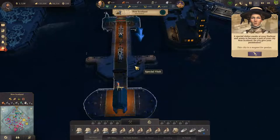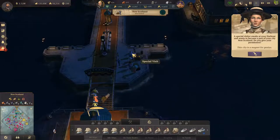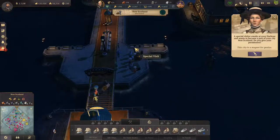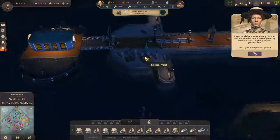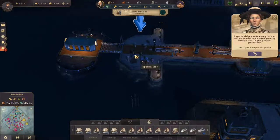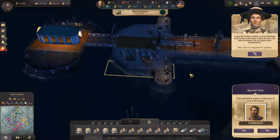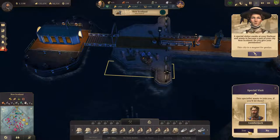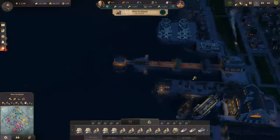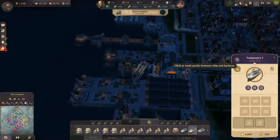Hello, is there a dude here? A special visitor wants to visit your harbour. Yes. Wait, the magnifying glass is there. The Lumberjack — yes, you can join. The Lumberjack. The Lumberjack — alright.